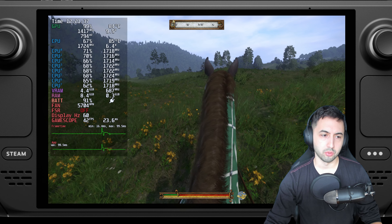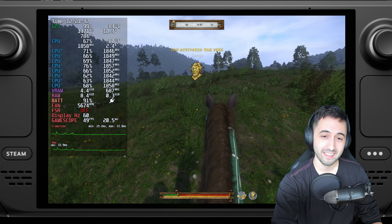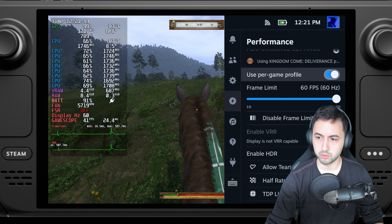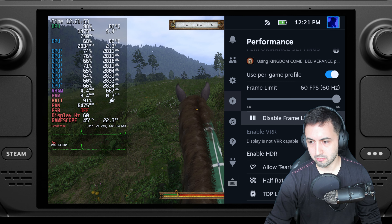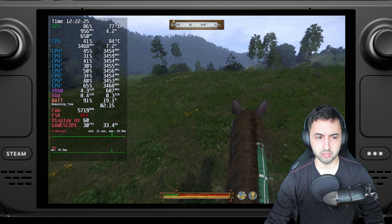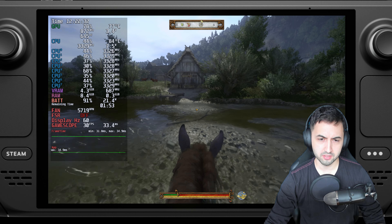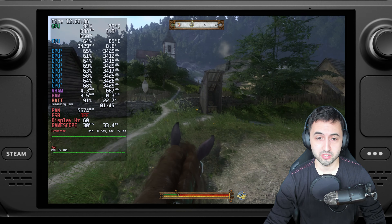I can lock it to 30 just for performance and stability. So we come here, disable — sorry, enable the frame limit and keep it at 30fps. I unplugged the charger, and we got like probably 90 minutes of battery out of this. It uses quite a bit of resources, especially when you go through a town — the CPU screams for help.